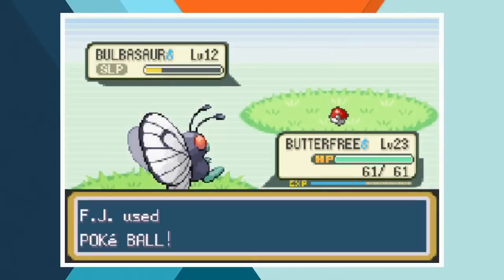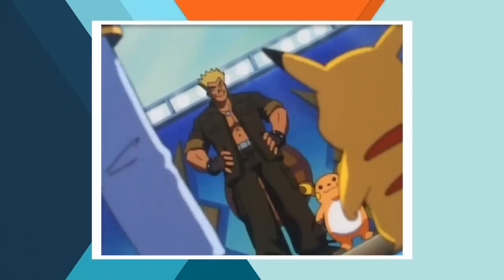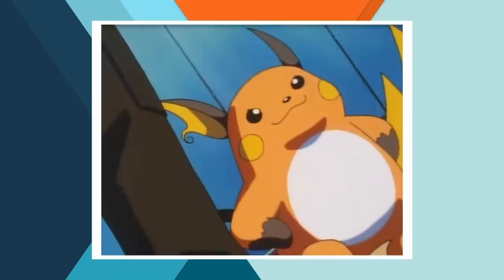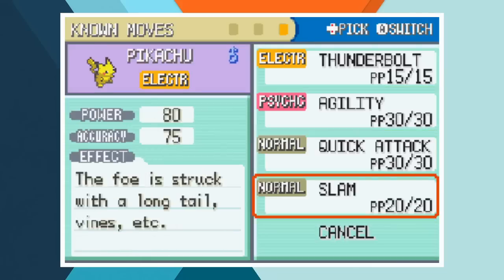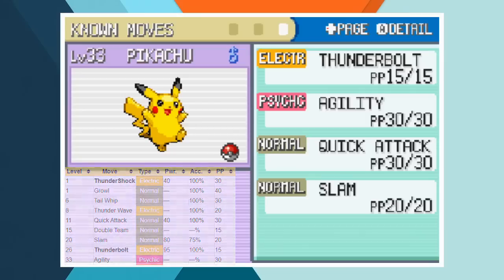With all three starters now on our team, it's time to head to Vermillion City and face off against Lieutenant Surge. This is one of the most iconic gym battles from the Pokémon series, and unfortunately Ash only uses Pikachu. That means we'll be taking on Voltorb, Pikachu, and Raichu with just our lonely Pikachu. Ash ends up beating Lieutenant Surge because Pikachu knows the speed moves that Raichu never learned — namely Quick Attack and Agility. As Pikachu doesn't learn Agility until level 33, that's where we have to start. His moveset consists of Thunderbolt, Agility, Quick Attack, and Slam.